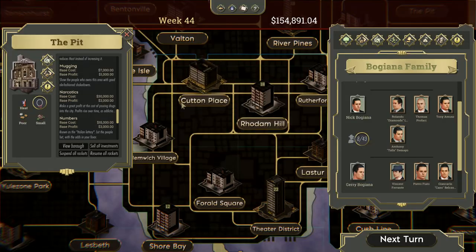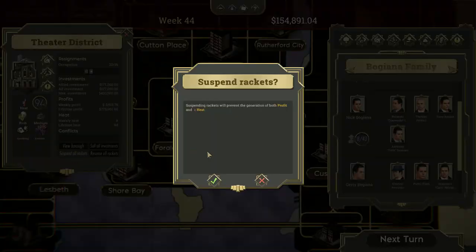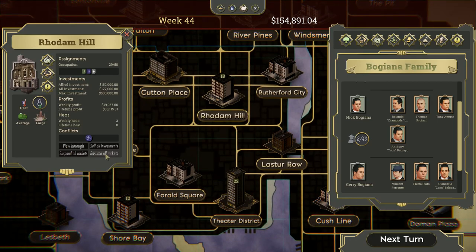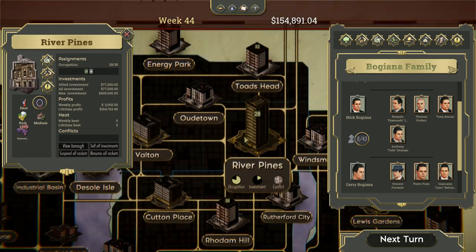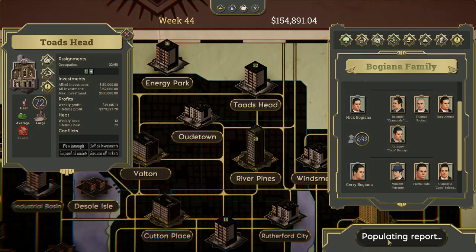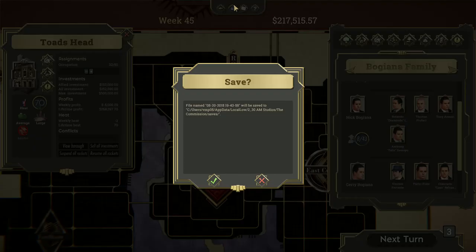Next turn. Let's take a look at our heat — 37, that's okay. 94 — I'm going to suspend all rackets for the time being. Eight — let's go ahead and resume all rackets. There are people in Rodham Hill — purple. Pines — resume. Suspend. We're at 217,000, not doing too bad. Week 45. I'm going to go ahead and save the game here.